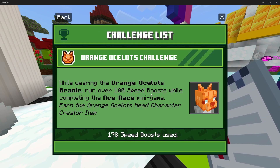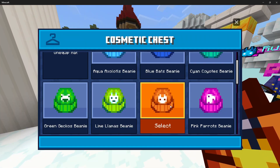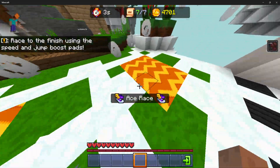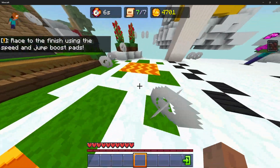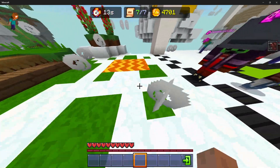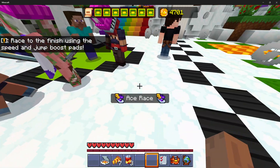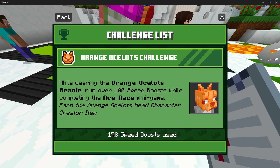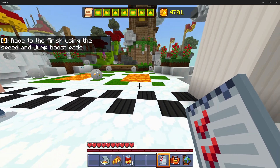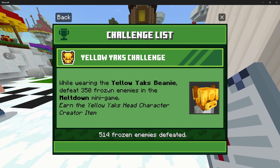This one - the ocelot - is 100 speed boosts, which are the orange thingies over here. You turn on the orange beanie, as you can see, and you just go like this for about a minute and you will have it as well. You need to go over a hundred of those - you can count it, but just do it for a minute and you'll have it probably. You can click on it to see how many times you've gone over them. Same with the launch pad with the red beanie.